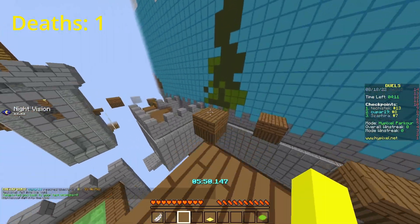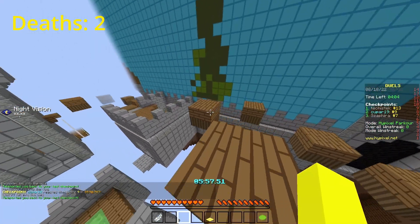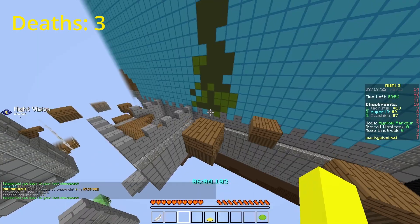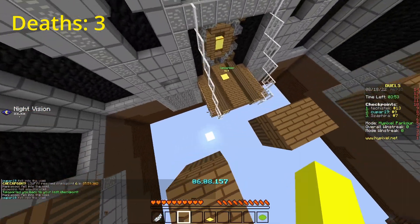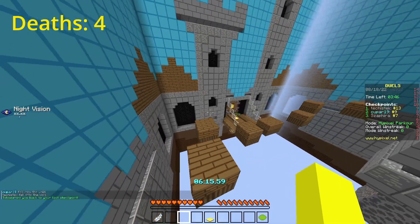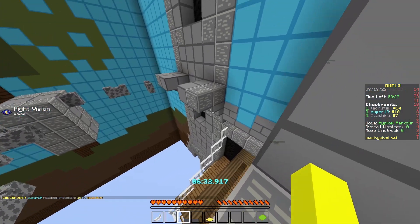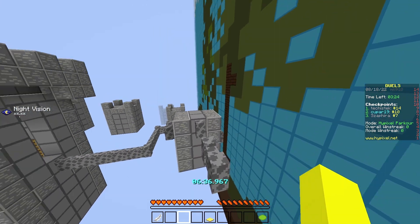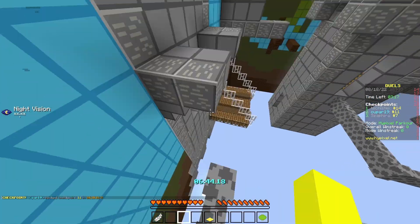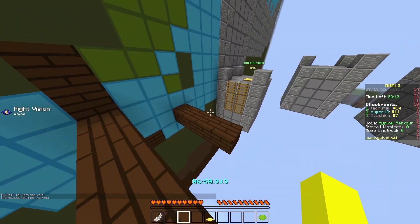I'm going to try butterfly clicking this. How is this not working? Fine, I'll kill myself and go back to make the jump properly. Wall blocks are actually a lot taller than they seem — look at their actual hitbox, I'm just floating above it. That's why it's so hard to parkour on them; their hitbox is messed up. Okay, there we go.